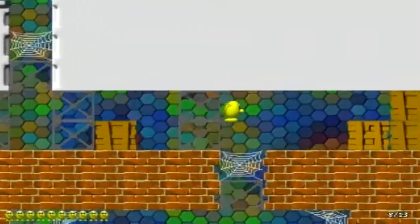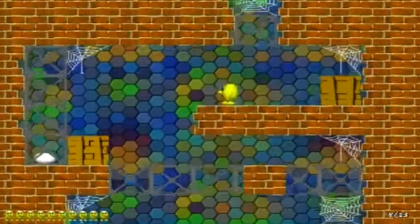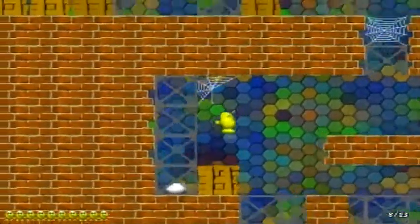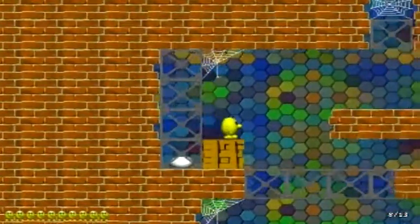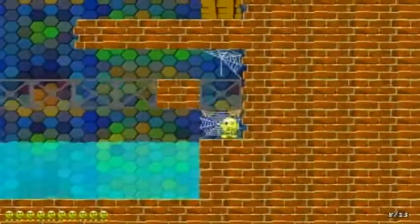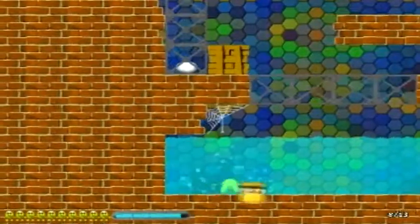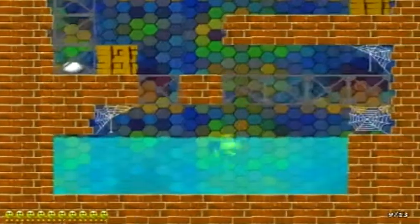But when I first played this game as a kid, when I fell into a saw where it's active, I thought I was just going to get burnt like when you hit an enemy or fall into lava or anything. But then I found out what you see instead — it's not what I expected.